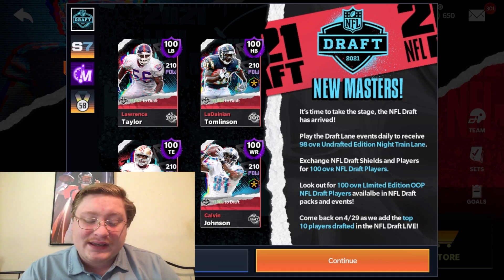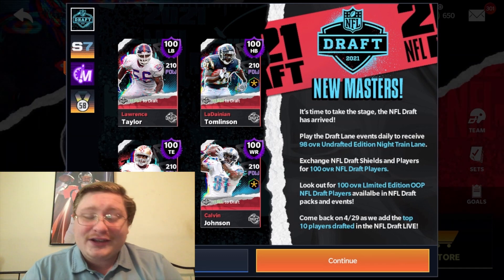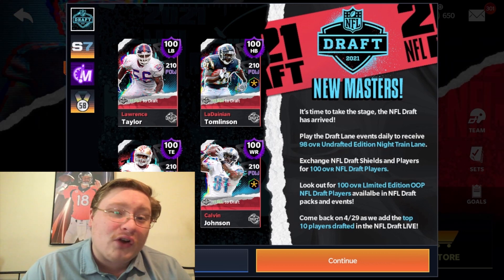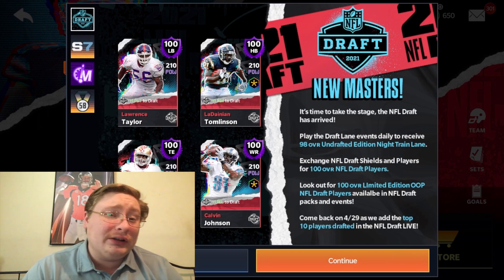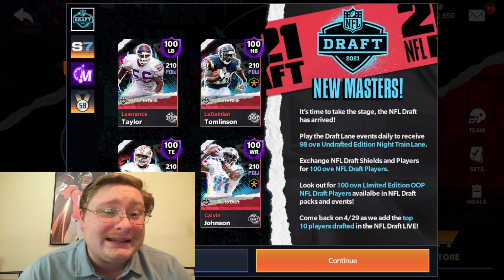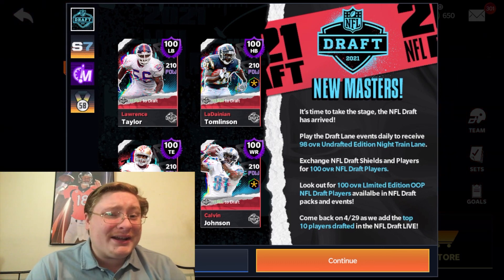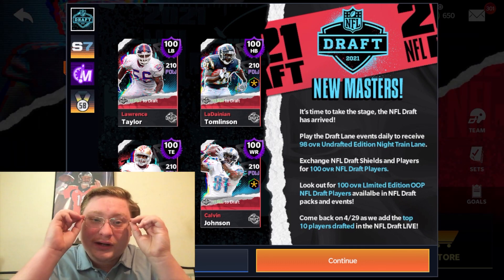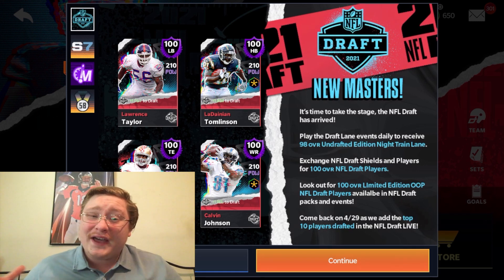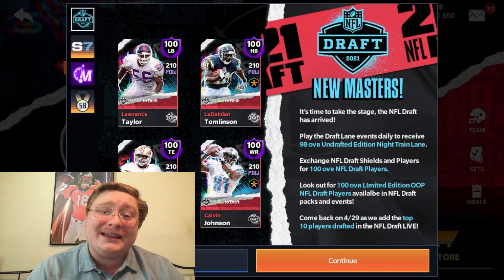First up on the left side, we have the 100 overall Hall of Fame linebacker Lawrence Taylor, one of the greatest defensive players in NFL history. Next to him, you will see the 100 overall LaDainian Tomlinson, Chargers Hall of Fame running back. After that, you see the 100 overall tight end Vernon Davis, and then the recent Hall of Fame inductee Calvin Johnson. Calvin Johnson — Megatron — is probably the guy that the majority of you will want to go for, so we may do an individual stat breakdown for Calvin Johnson. Let's go ahead and jump into how to get all four of these guys added to your team in Madden Mobile.